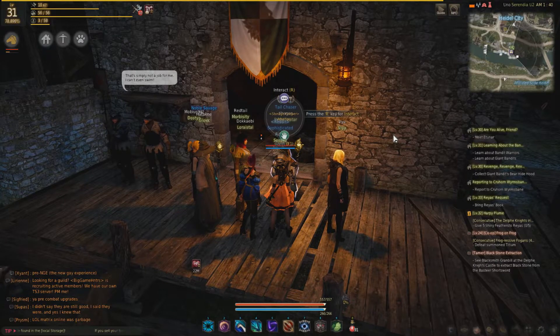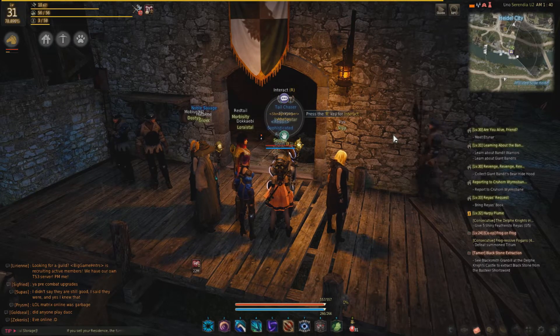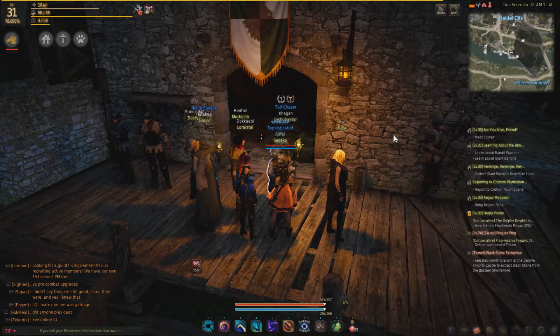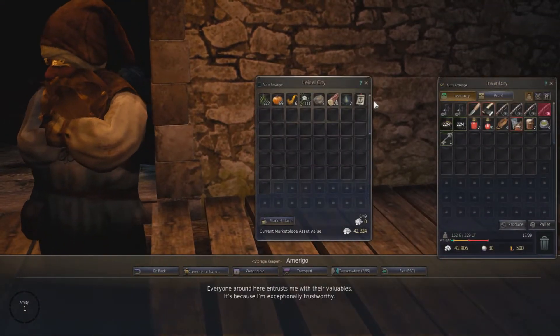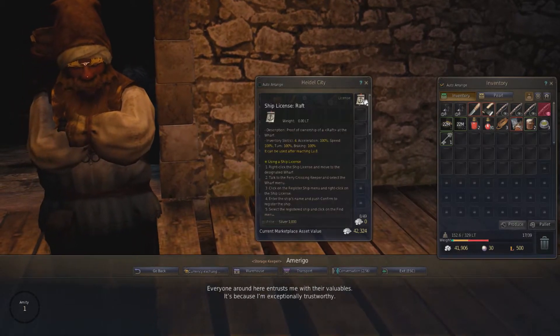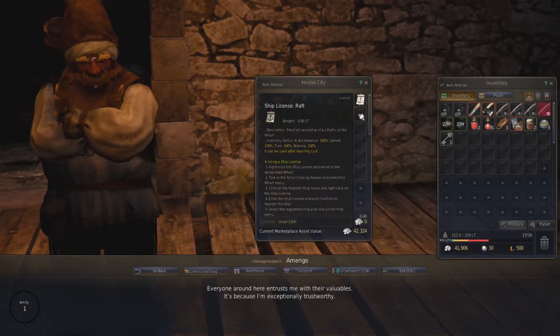After that, you go back to your storage house or your warehouse and they will drop the fish license in your warehouse. You just simply grab it, and there it is. And that's how you get your ship license.